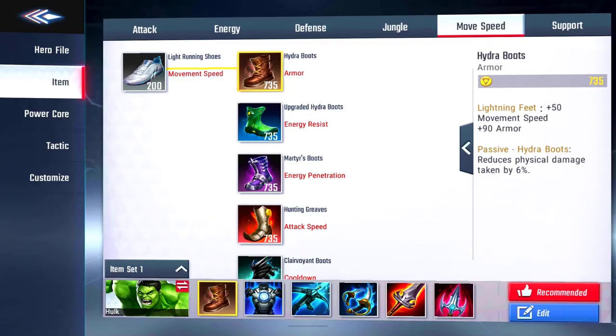For our first item we have the Hydro Boots — 450 movement speed and plus 90 armor. The passive reduces physical damage taken by 6%. I always start off with boots because they give you a little something for a short amount of gold — only 735, as opposed to 1,700 or 1,500 for other items. I highly suggest using boots first for any hero. There's a little bit of everything: attack speed, cooldown, penetration, and resist, so there are many boot options for different heroes.